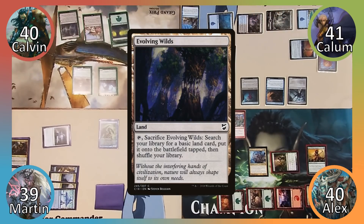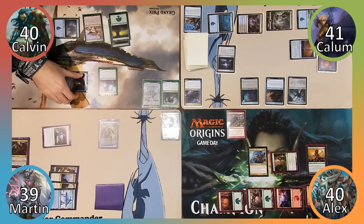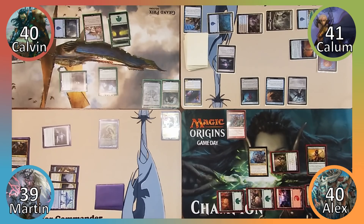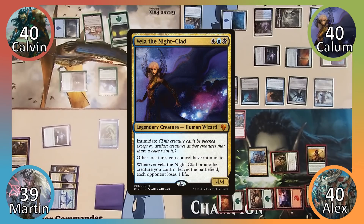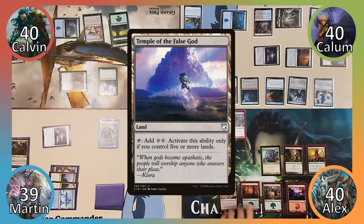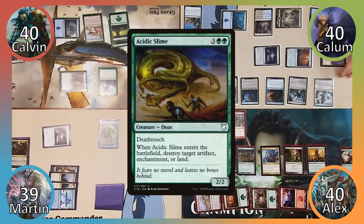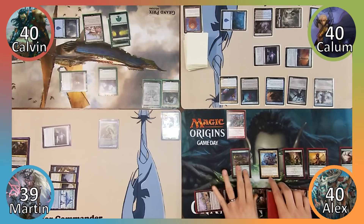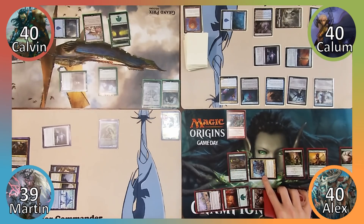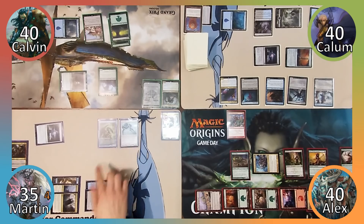Calum plays Evolving Wilds, searches his library for an Island and puts it onto the battlefield tapped. Calavin attacks Calum with his Selkie; Calum is unable to block given that it has Island Walk and takes 1 damage. Calavin draws a card and passes. Calum casts Mist Intruder then casts his commander, Vela the Nightclad. Alex plays Temple of the False God, casts Rishkar's Expertise, draws 4 cards and casts Acidic Slime for free, destroying Calum's Thrandynamo.